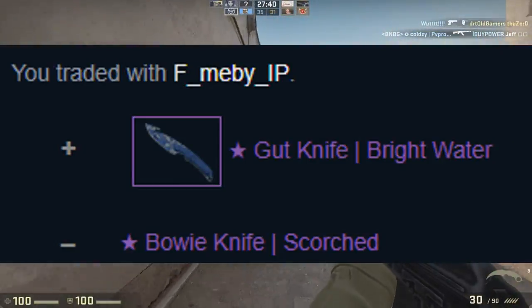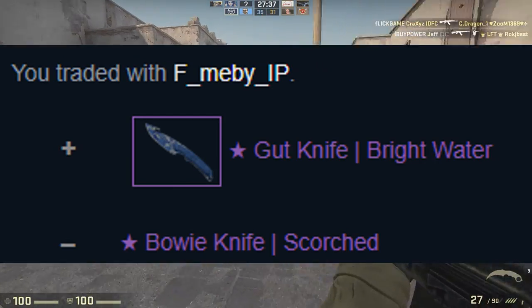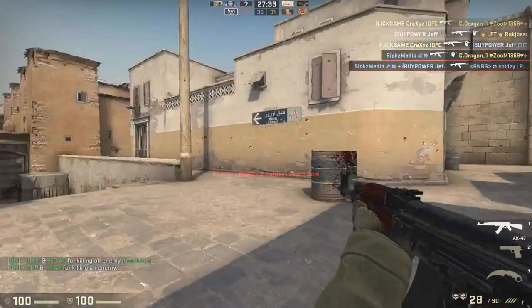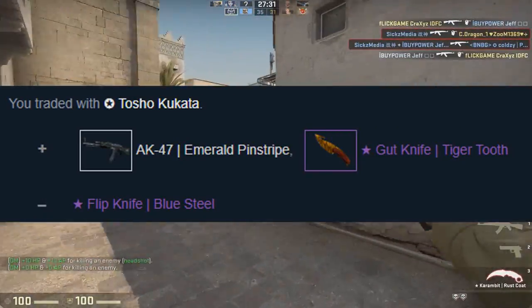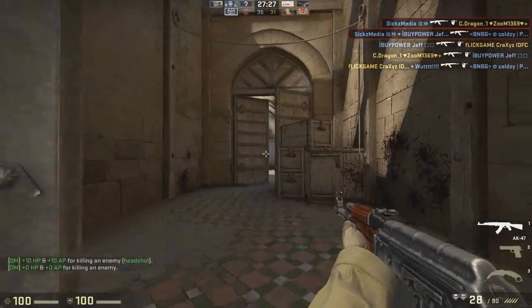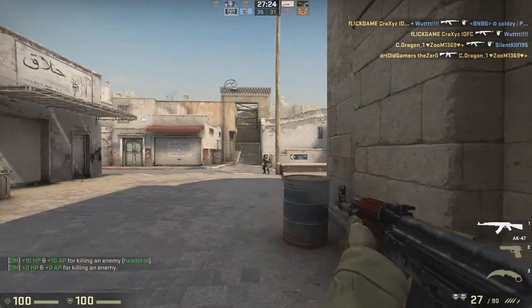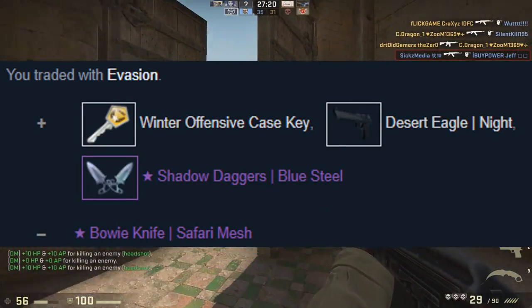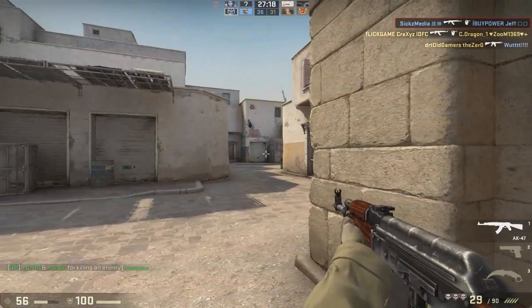Next, I sold my Bowie Scourge for the Gutknife Brightwater and made about 3 keys on that trade. A few minutes after, I found a guy who offered me a Gutknife Tiger Tooth, and he also added the AK Pinstripe.